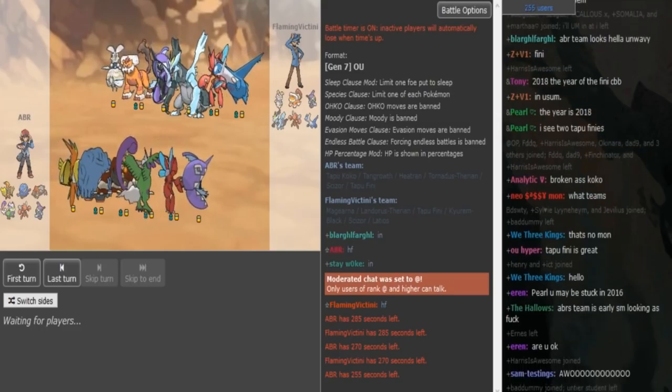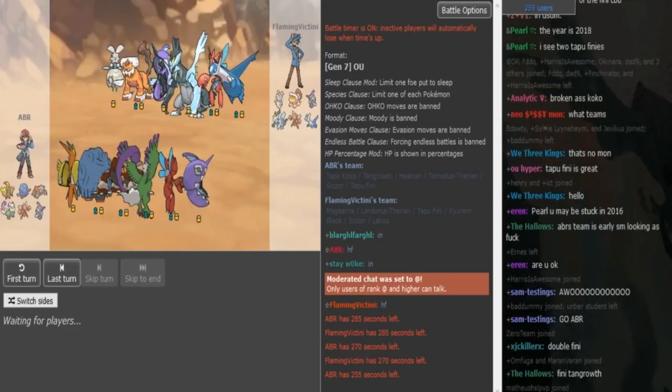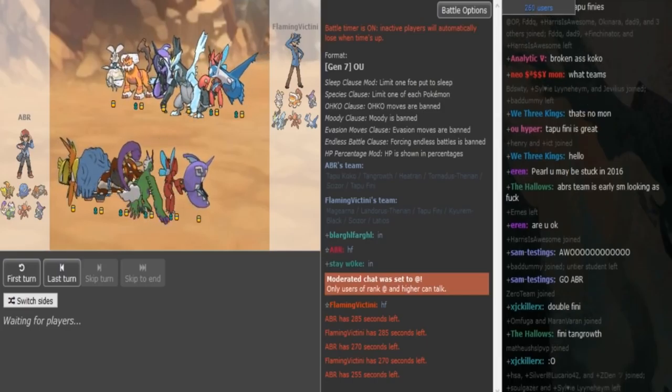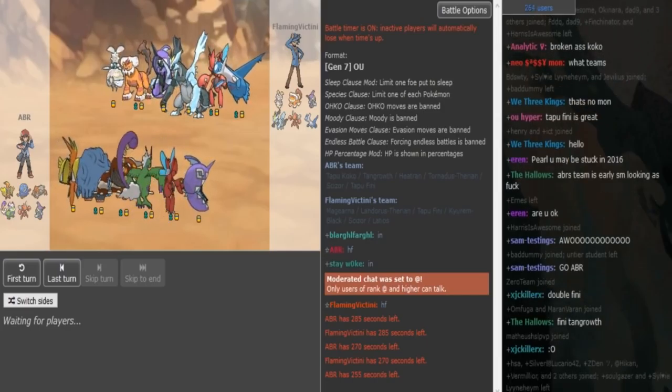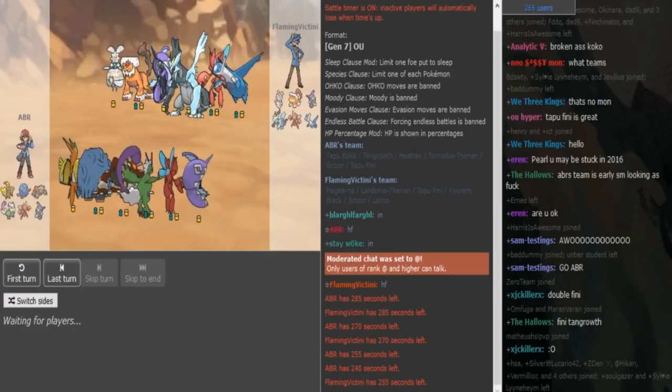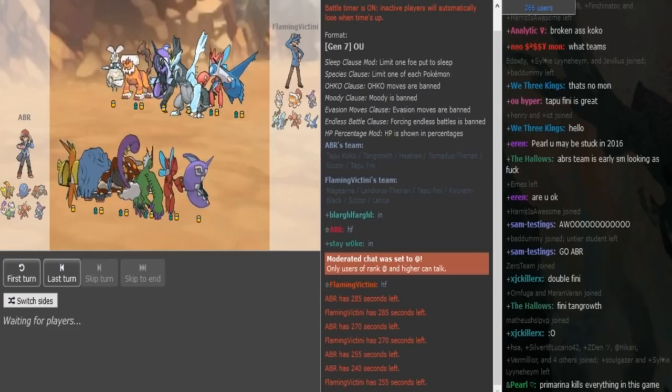If the Phinney has a water move then ABR can deal with Torn quite well and he doesn't need Superpower on Scizor, but there's a slight chance he has that depending on the Phinney set. On Efi's side it's either Z-move Kyurem or Z-move Magina. ABR's Coco has a really good matchup, so I would just lead off with Coco here.